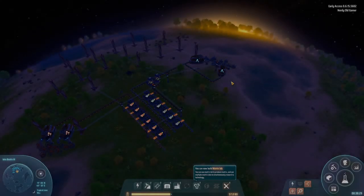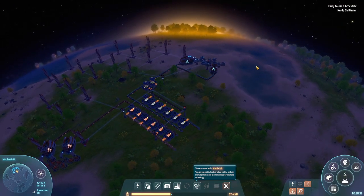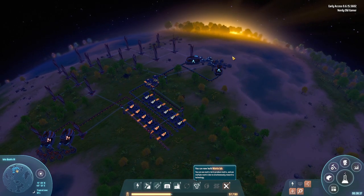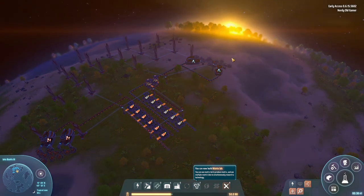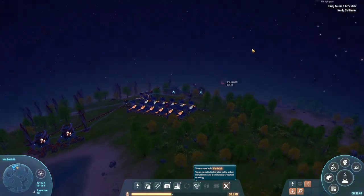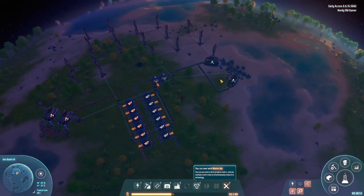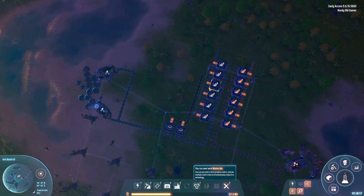Welcome back to Dyson Sphere Program. We are having a beautiful sunrise here - look at that, here it comes. It's absolutely amazing and wonderful, and we don't have the gas giant to obscure us this time, so that's nice.